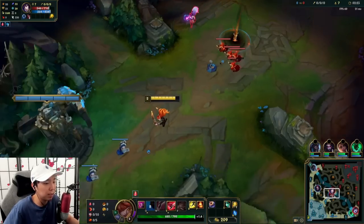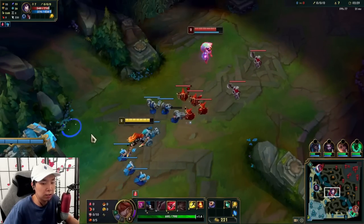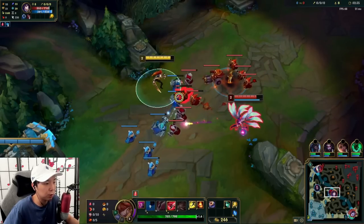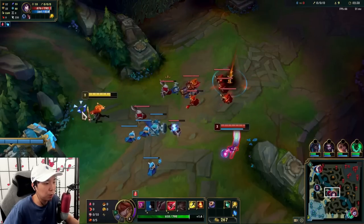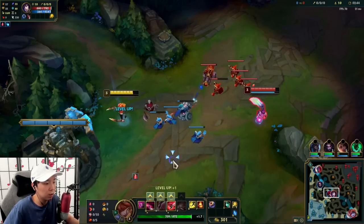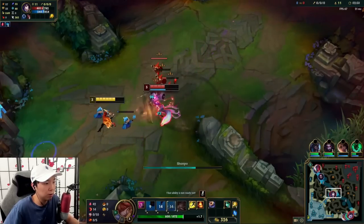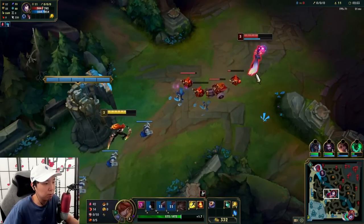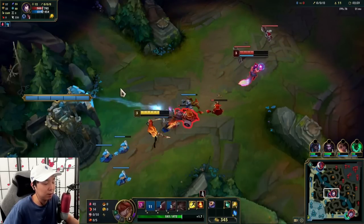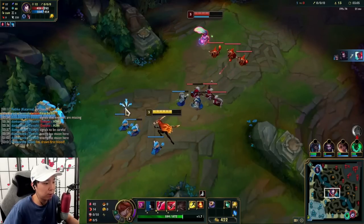I could jump in but if she has W or E she has all the mage minions — I don't want to go in yet. Level three is mainly when I want to go in, so right now we're just farming. We hit three — now when she goes for CS, just Q-W and jump out. That's pretty much what it is with Electrocute. She's already at like half health.